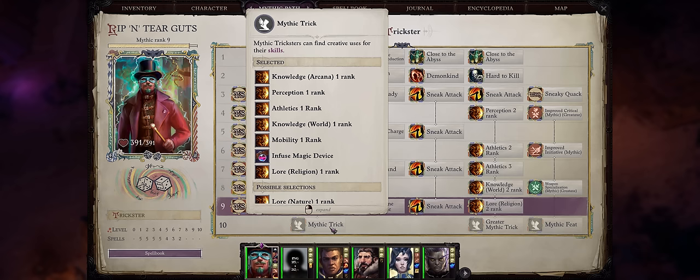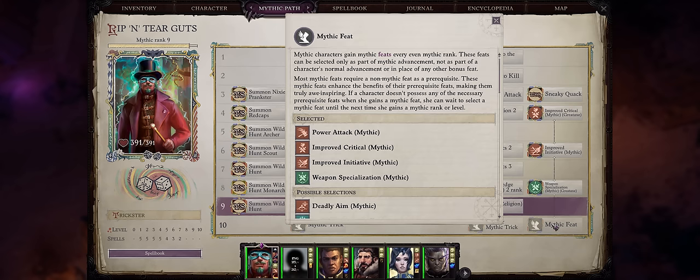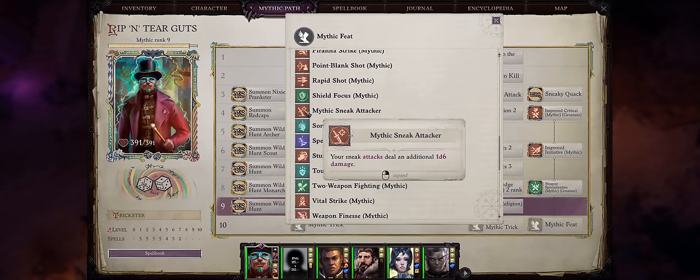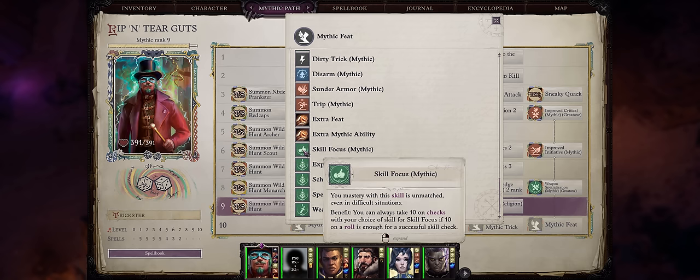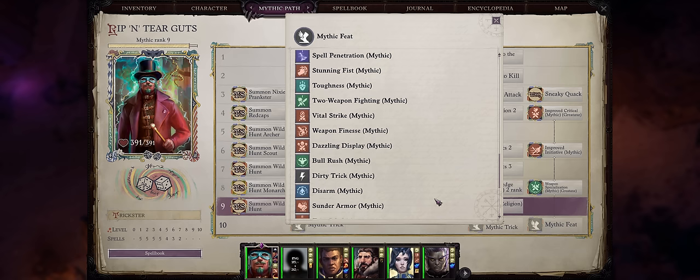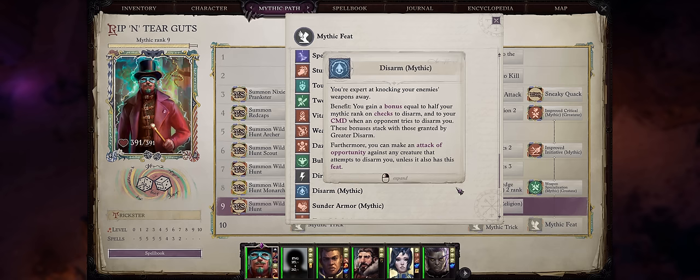For Mythic Rank 10, you can truly pick anything — Mythic Sneak Attacker for 1d6 extra sneak, something like Mythic Toughness, or Mythic Skill Focus into Athletics so you'll truly never fail any saving throws. And of course an extra Mythic Ability too if you prefer.